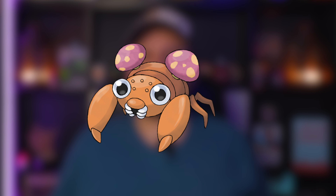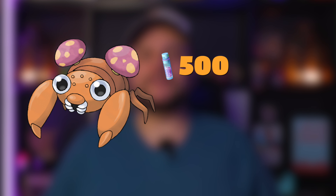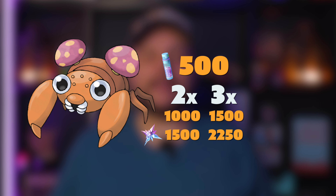Another good one to hunt during this event is Paras in the field research. Find as many as you can, enter the encounter, but do not catch the Paras — just exit the encounter once you enter it. It will stack that encounter above your regular field research encounters and you can stack up to 100. Hold on to those encounters until a boosted Stardust event, then put on a Star Piece and catch all of those Paras. Paras is already a boosted Stardust catch at 500 per catch, but during a 2x or 3x Stardust event that becomes 1,000 or 1,500, and with a Star Piece it becomes 1,500 or 2,250 Stardust per catch.